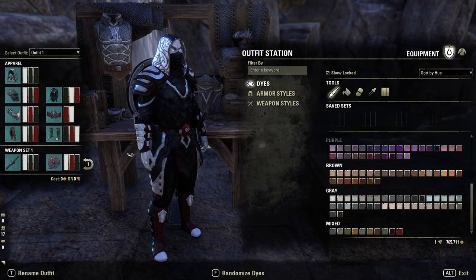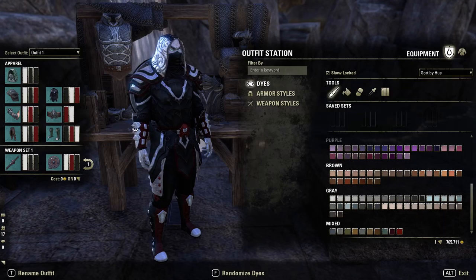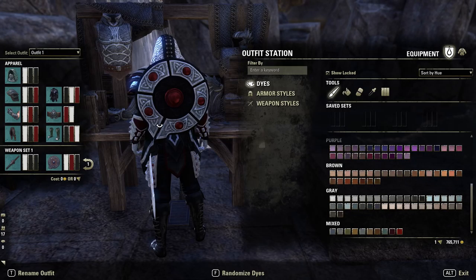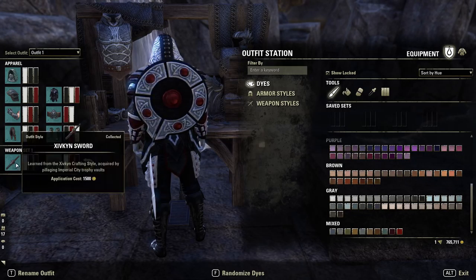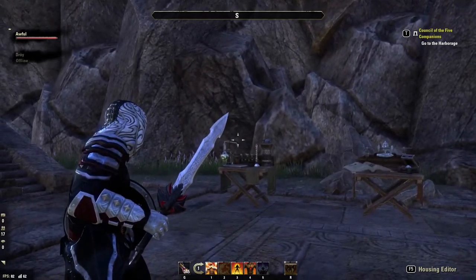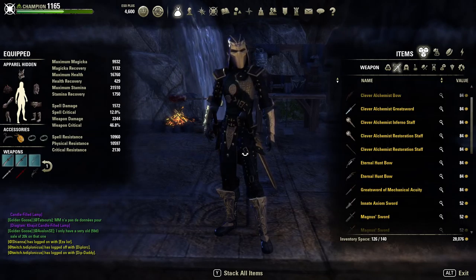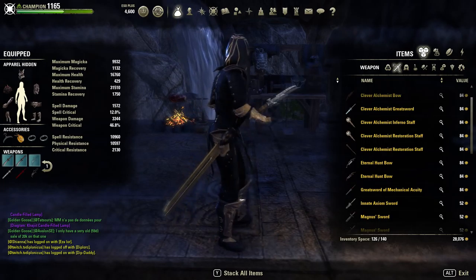The belt, just to keep it simple, is Trinimac heavy — literally red and white for this middle centerpiece. The boots are going to be Trinimac shoes, which are light. There were again very few shoe options that didn't look too bulky — this was about the best. My dyes are currently black, red, and white. The shield — which is absolutely godly — is the Bloodroot Forge style, with a white, red, black arrangement. The sword is Zivkin style — white, black, black — but with a natural red on the handle you can't remove.